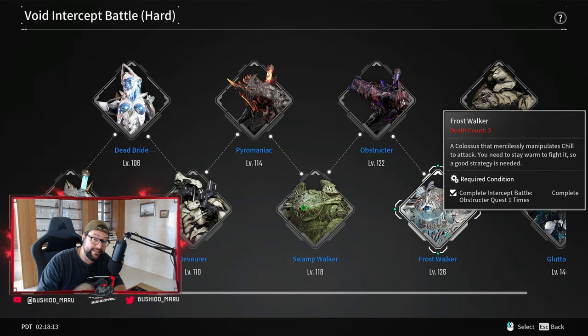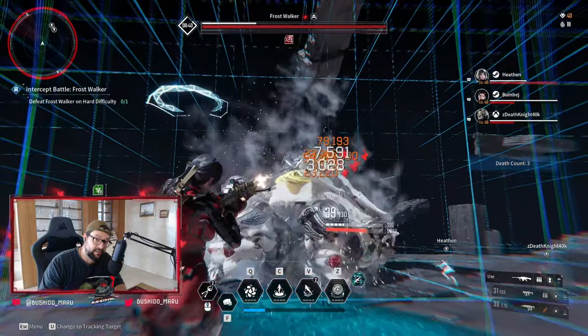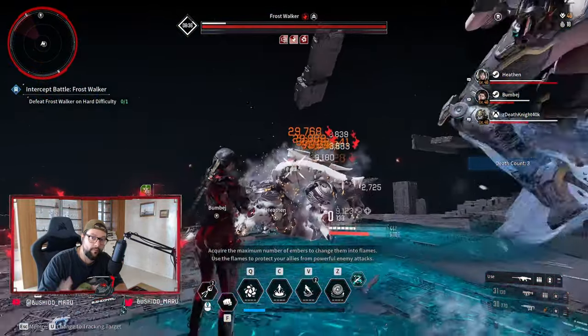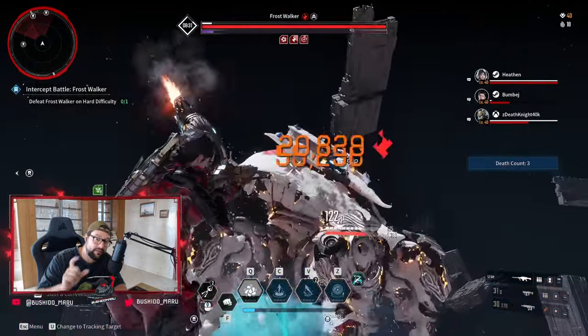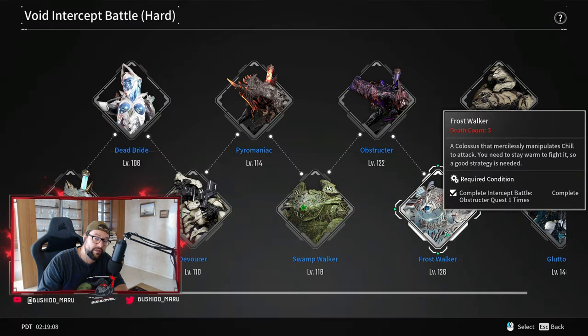Frostwalker is now going to be an easier fight. For those who haven't cleared Frostwalker, now is the time. When you blow up a weak point like a shoulder plate, they will now drop two fire orbs, which is really convenient for collecting the six fire orbs you need — the runner collecting these will find it way easier. They're also reducing the speed of his leg movement during the immunity phase. His legs used to go bananas, making it quite a challenge to hit the needles on his knees. This will now be way easier. They also increased the bar for frenzy buildup, so overall they made this fight much easier. Can't wait to grind Frostwalker with you guys.